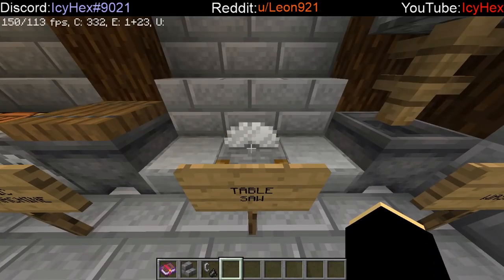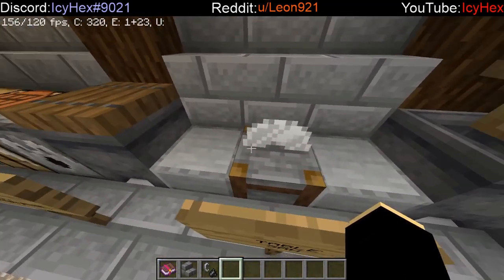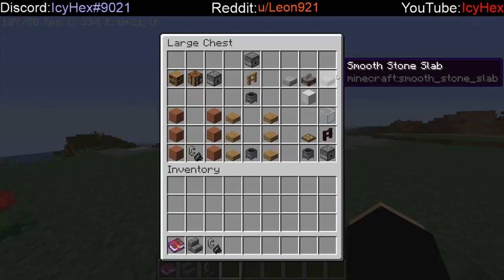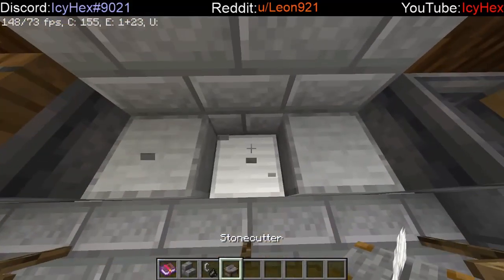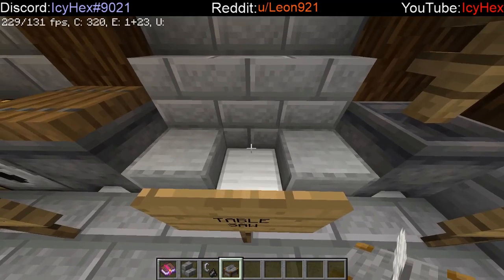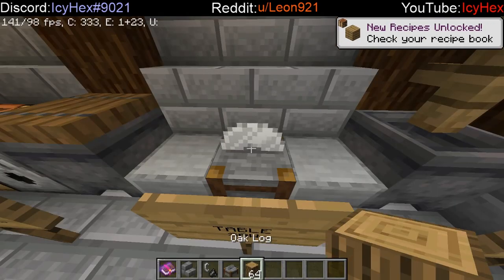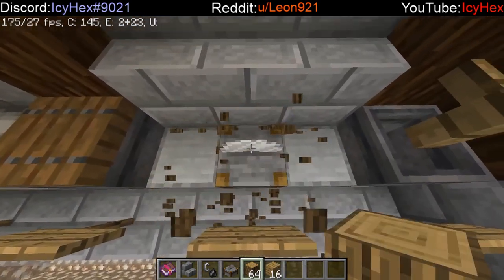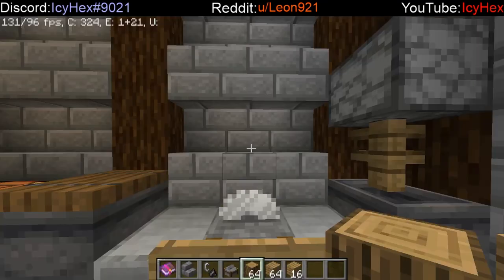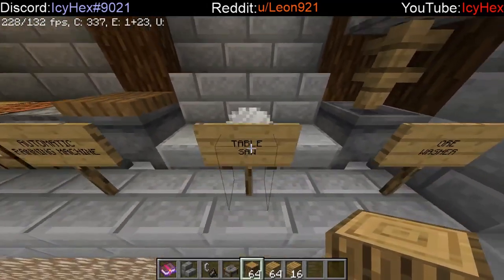The last machine is the table saw, probably the most basic of all of these. It doesn't serve a huge purpose, but it's a quality of life thing. The table saw has a block of iron below the stone cutter itself — it's completely essential; without it the machine will not work. If you put logs on the table saw, you get eight planks per log. This is not a glitch — it's the intended function. So instead of the usual four planks per log, you can double the amount of wood, which is incredibly useful if you don't live near forests.